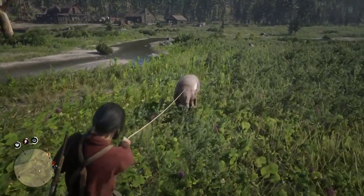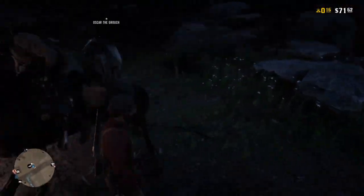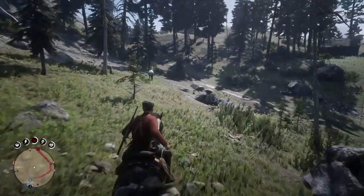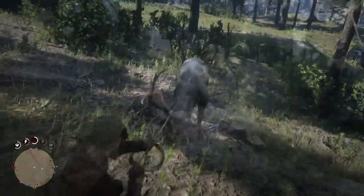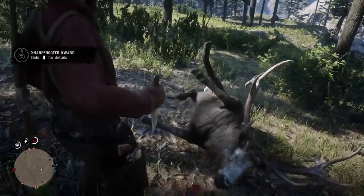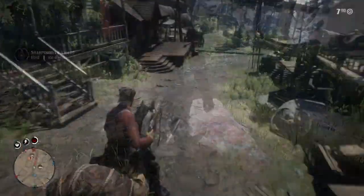So the ideal loop for this method is as follows: start in Strawberry, ride to the north-west of the town, find a two or three star elk, lasso it and achieve a clean kill with your knife, skin the elk, place its pelt on your horse, ride back to Strawberry, sell and repeat.